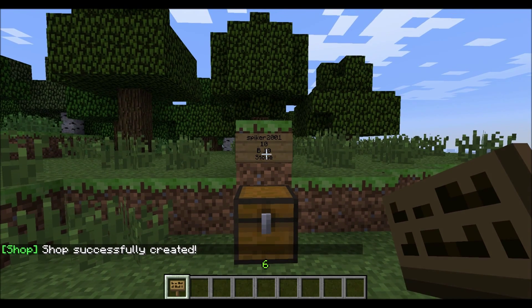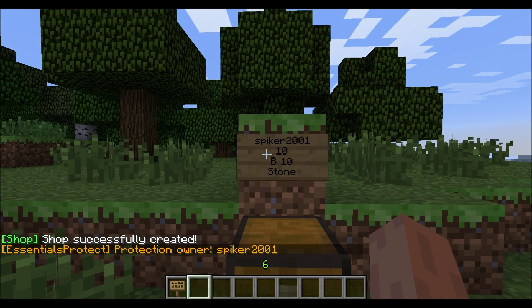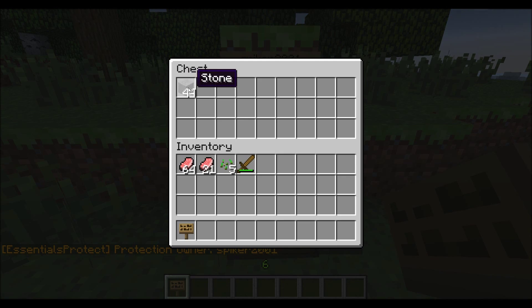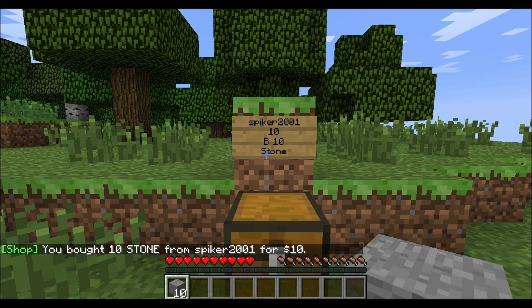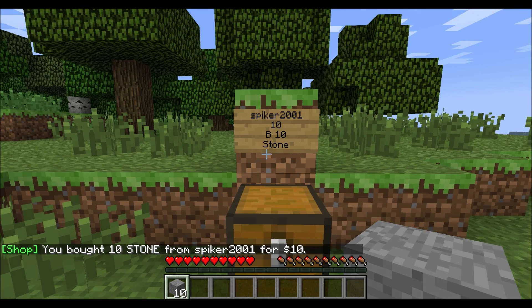Now people can come and right click, but I can't since I'm the owner of the store. You can right click on it and it will give them stone. So they can come up to the sign, right click, and you can see: you just bought 10 stone from Spiker2001 for $10.